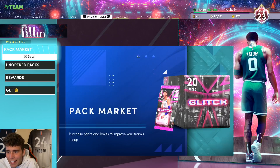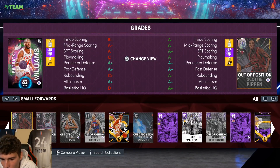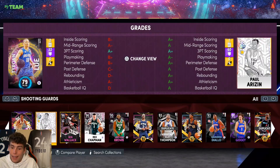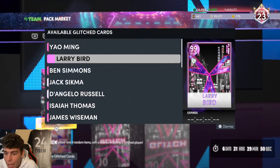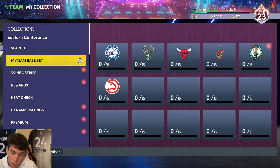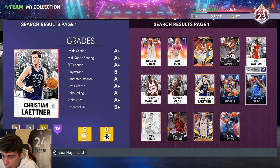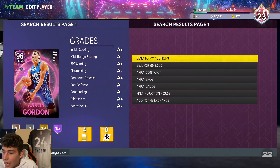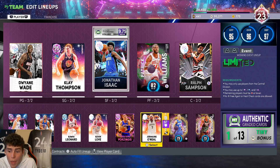Welcome back to another episode of the No Money Spent Squad series. We have a lot to talk about. I'm going to start off by saying the content drop we got is good for players that are top heavy and it's good for budget ballers — it's just a good overall content drop in general. I'm not trying to gas it, but to say it's not good would be lying. Now, who do these new additions replace? That's the hard part.